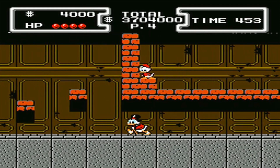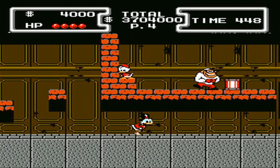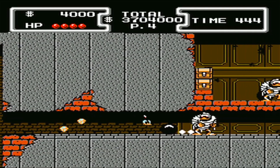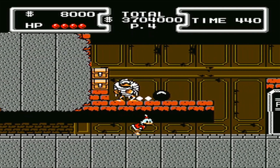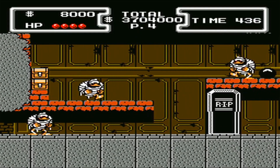So we're going to go all the way over to the left, and we'll find another invulnerability coin. You're going to want this coin for this little corridor here, because this little area can be annoying with this first mummy. If you don't have the invulnerability, he can hit you a few times, and it gets obnoxious.